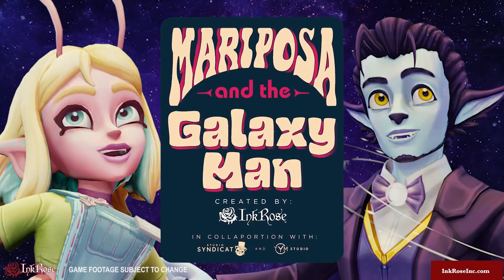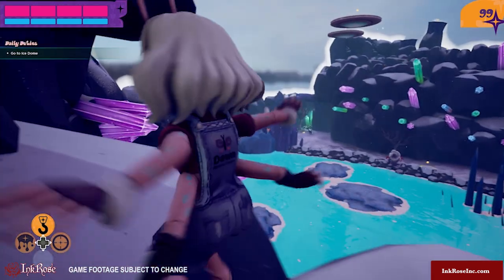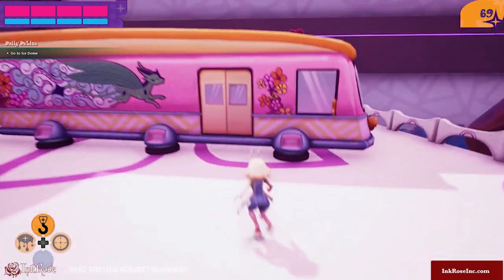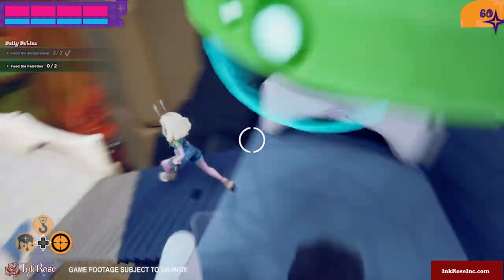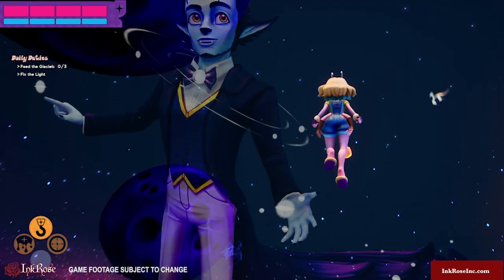Welcome to the world of Mariposa and the Galaxy Man, a story-rich 3D platformer set in a galaxy with colorful planets based on different decades of the 1900s. Collect space creatures, solve physics-based puzzles, and interact with fun characters as you zoom across the galaxy to save a man made of stars.